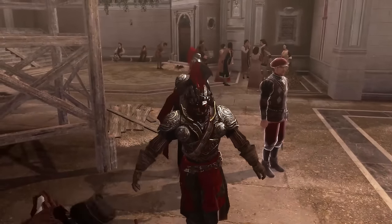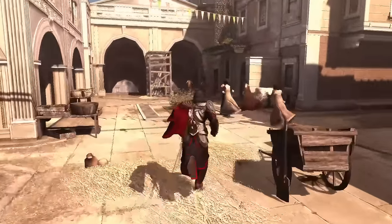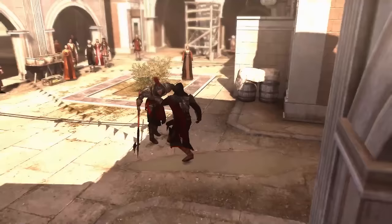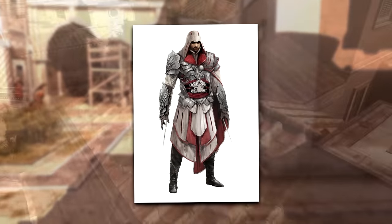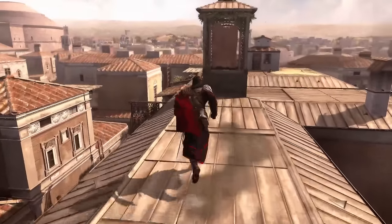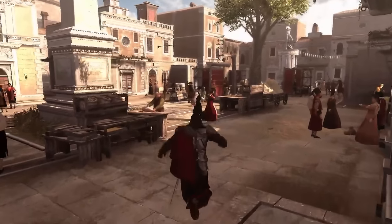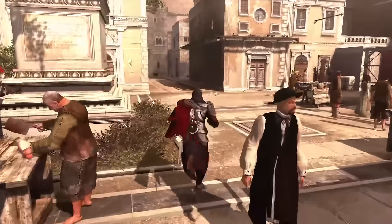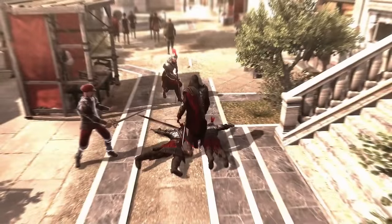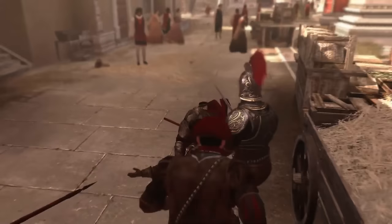Speaking of Assassin's Creed Brotherhood, this game also had quite a few outfits, with a considerable amount more than AC2. There are a lot of repeated ones from the previous entry, but I went with something pretty unique — the Drachen Armour. Throughout the entire Ezio trilogy, I'd say this outfit is up there alongside the Armour of Altair. In Assassin's Creed lore, the Helmschmied Drachen Armour was made by the Helmschmied armoury in 1489 and was renowned as one of the finest creations ever made.